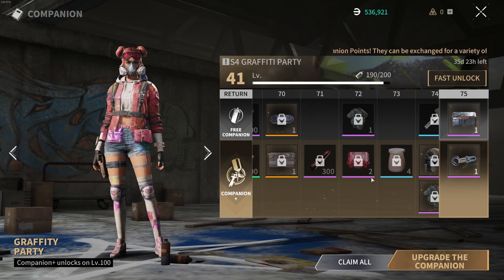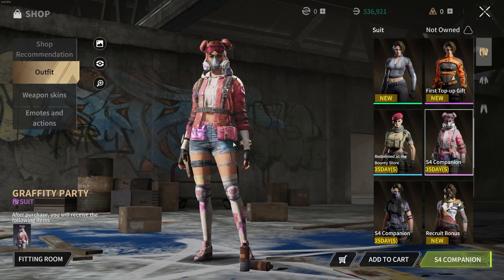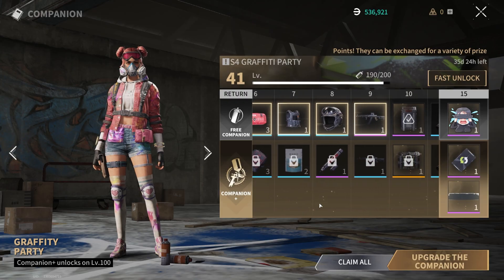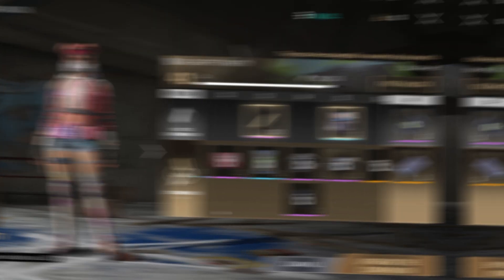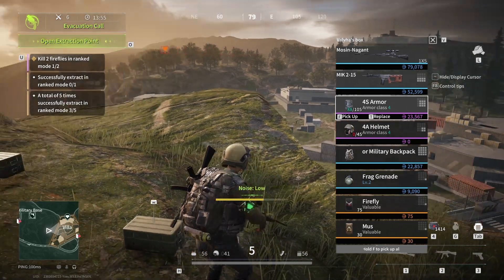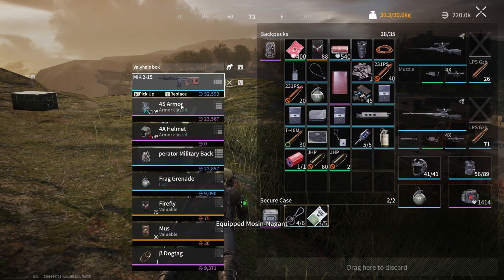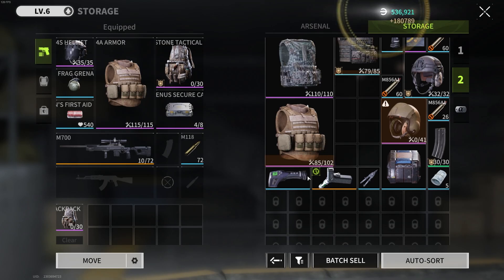Just decent guns, decent ammo, armor, healing items and the like, as well as two skins and some other cosmetics. A little bit of the problem also comes from the fact that I haven't even claimed half of the stuff I've unlocked in the free Battle Pass so far — I just haven't needed it. I find so many guns and other gear during my raids that these items would just be taking up space in my inventory. I end up selling more guns than I manage to use.